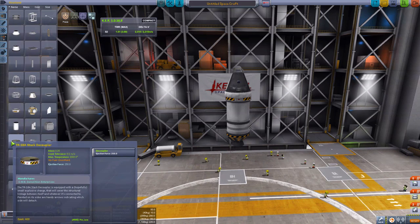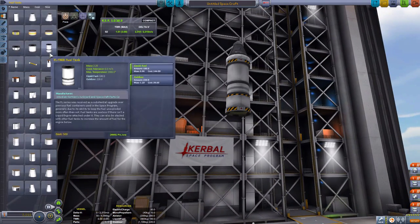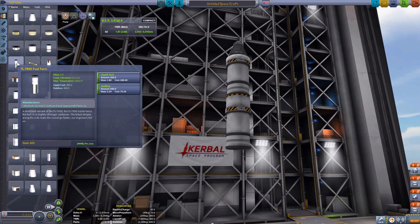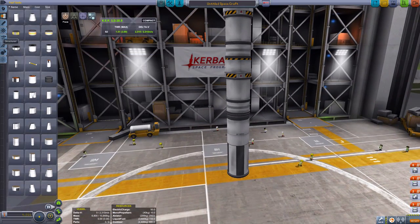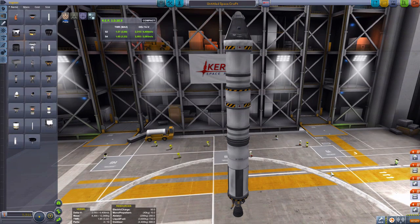Get the TR-18A decoupler again and place it under your rocket. Now we need to build the rocket that'll get you through the atmosphere. I've worked out using the FLT-400 fuel tank, place it under there, and the FLT-800 fuel tank, place it under there. Now we need an engine — go to engines, get the LV-T45 engine, place it under there. And that's our rocket that will get you into orbit.